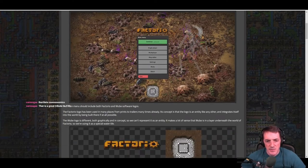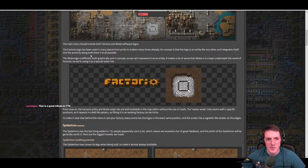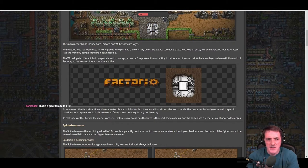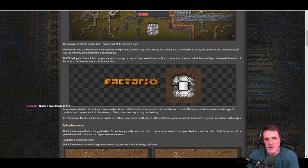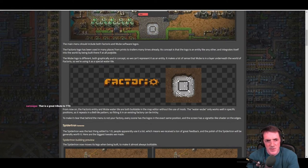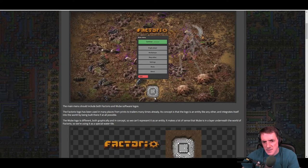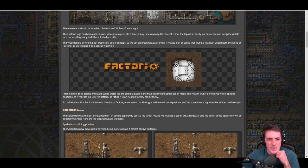The scenes are randomly rotated and all have to play once before any repeat. The main menu includes both Factorio and Wube software logos. The Factorio logo integrates itself into the world being built as an entity. The Wube logo is different — both graphically and in concept. It's represented as a special water tile underneath the world that factoriests are using, and it looks like a tile itself — very 3D with shadows.